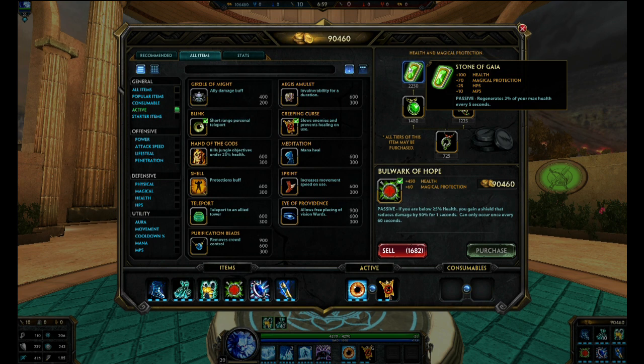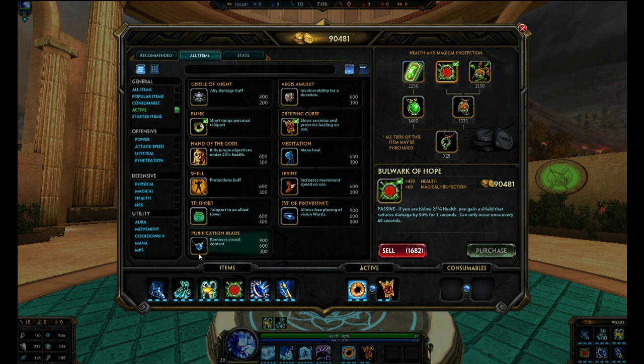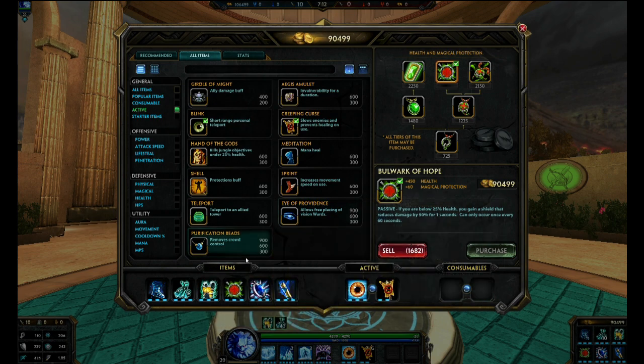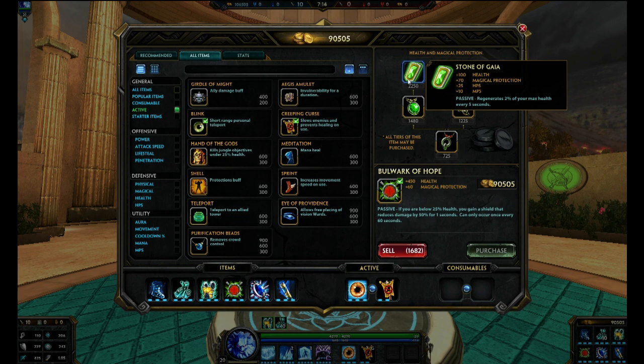I pretty much pick Stone of Gaia up on all my tanks if I'm fighting against a few mages. If you're not fighting against many mages or just one mage in Assault, I would just pick up either Sovereignty as my first item or pick up Hide of the Urchin as my first item. Those are all decent starter items in Assault.